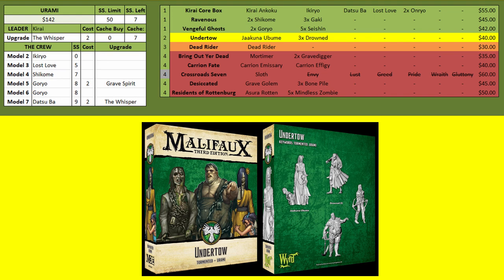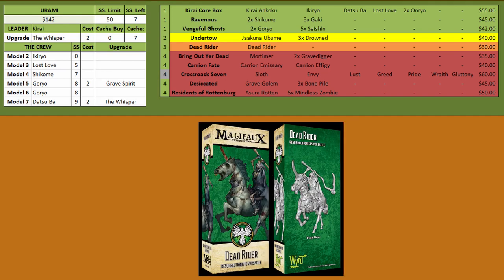Expanding from there you have Undertow, which gives you Jakuna — again a 7-stat lure with Hazardous Terrain tricks, and the Drowned who synergize with that. You can also summon the Drowned with Karai, as they're the one summon piece that doesn't start in the core green boxes. And finally you have the Dead Rider just because it's the Dead Rider and it's awesome.